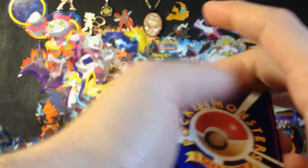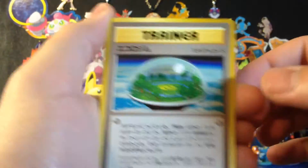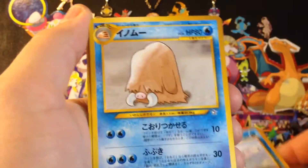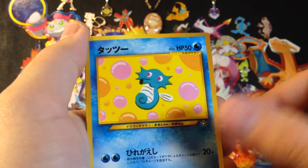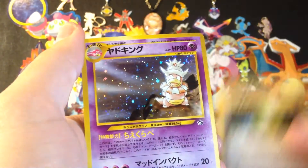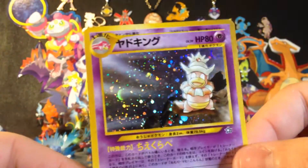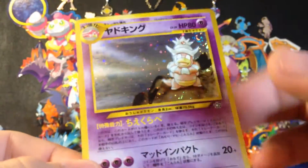They had a bunch of Japanese gym collection booster packs with the Gym Heroes and stuff, so I'm gonna try to pick those up. Sudowoodo, Ledian, Mantine, Super Rod, Piloswine, Miltank, Horsea, Heracross, and Slowking — a hollow rare! Cool man, I love the hollow on these cards. Look at the swirl at the top right — they're so cool. I need to bring that back.